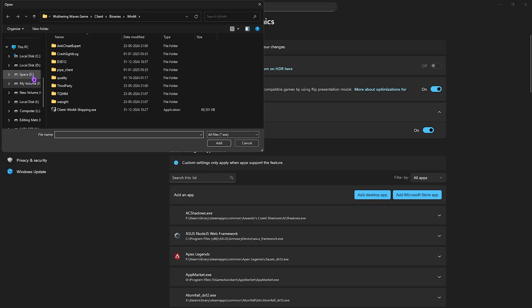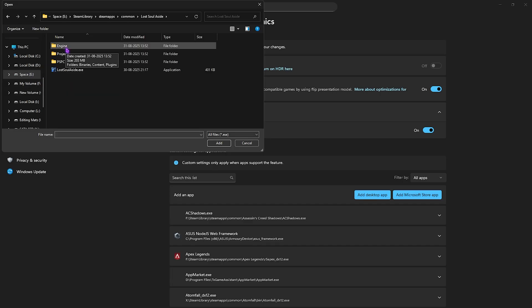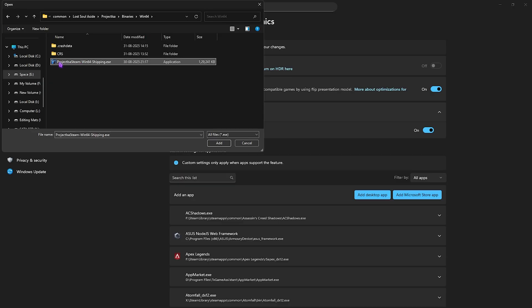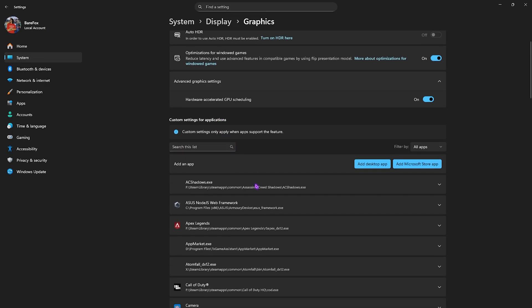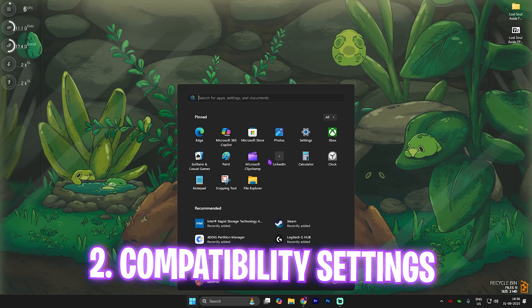Click on the Add Desktop App button, navigate to the download location of your game, and find the ProjectLSA > Binaries > Win64 folder. Select the ProjectLSA-Steam-Win64-Shipping.exe and click Add. Scroll down to find it, select it, and for GPU Preference select High Performance — this will reduce all power-saving features that might be limiting your FPS. Once done, close Settings.